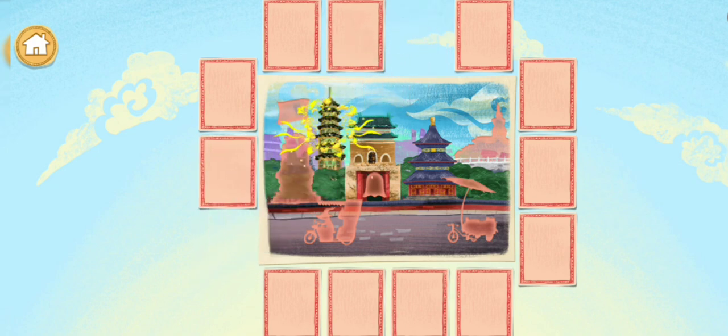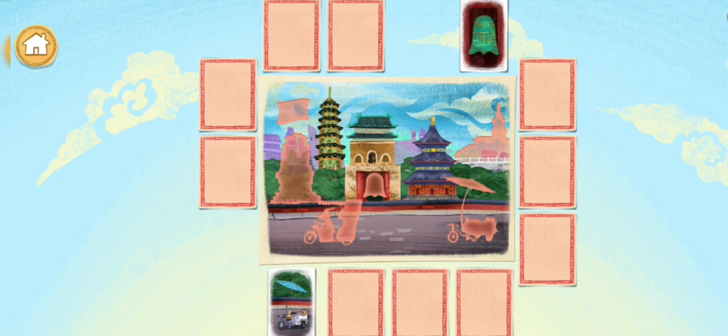Fragrant Hills Pagoda — great find! The Fragrant Hills Pagoda is octagonal shaped, which means it has eight sides.